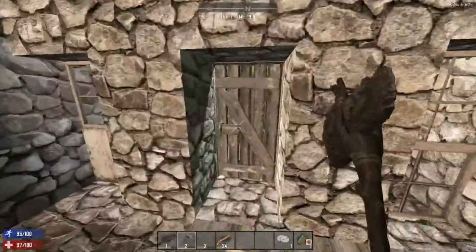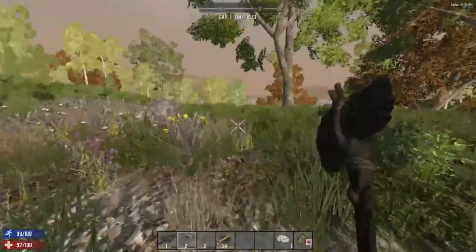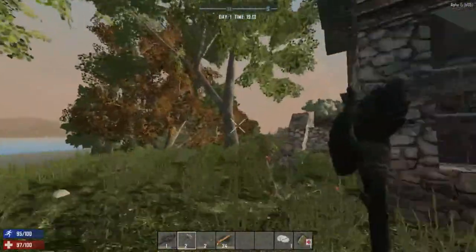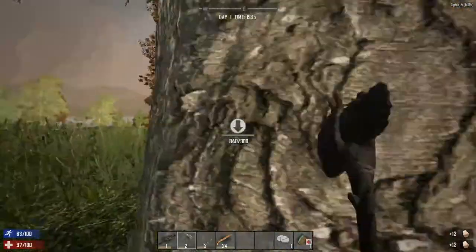This is good luck, this is very good luck - very good start! Let's see if we can upgrade the door. There is a forge here! There's a bookshelf too! We've got to fix that door. This is it - this is our start!